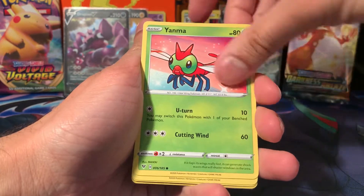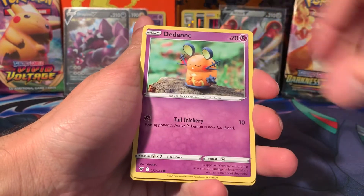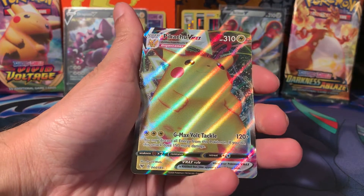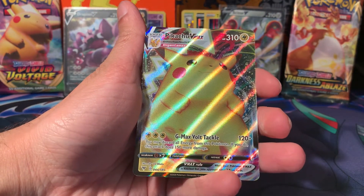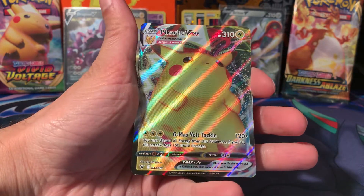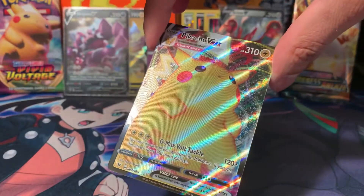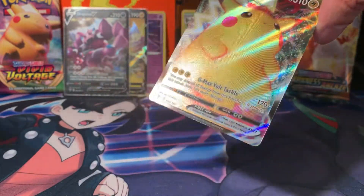Rockruff, Taillow, Yanma, Wooper, Dedenne, Aromatic Energy, and Pikachu VMAX! Wow. That's a stacked box. Pikachu VMAX — that's the best VMAX you can get in this set. I'm a big fan of the fat Pikachu.